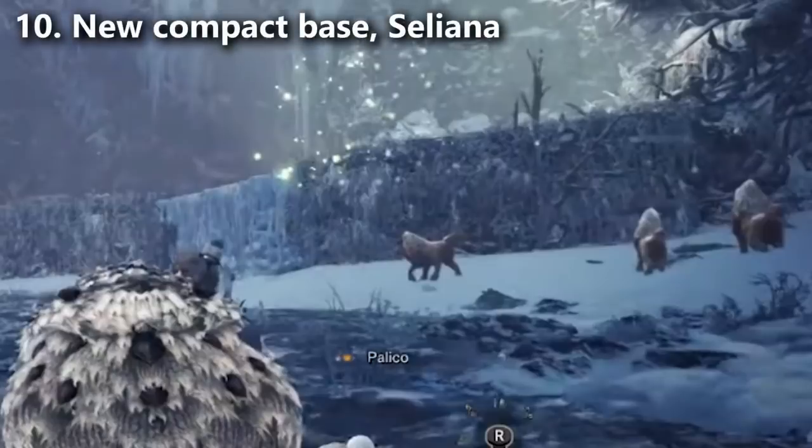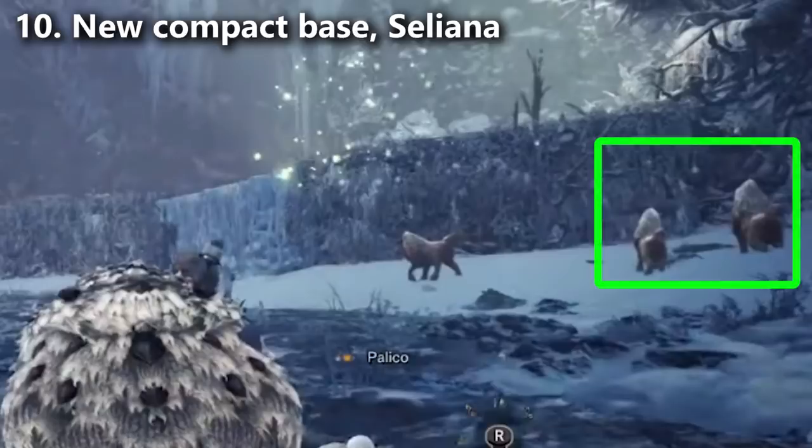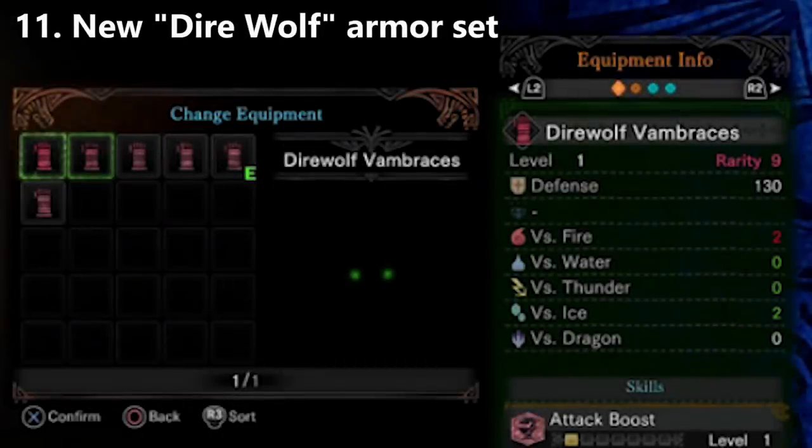Change number ten: Enteka, which are essentially Kelby but for snowy regions — I just ran into these guys in Monster Hunter Generations Ultimate — were spotted in the demo. Change number eleven: there's an unexplained set of armor called Direwolf armor. It's very likely going to be like the Chainmail armor — you can probably just go purchase it as very early armor in the new expansion, though it could actually belong to a Direwolf monster.